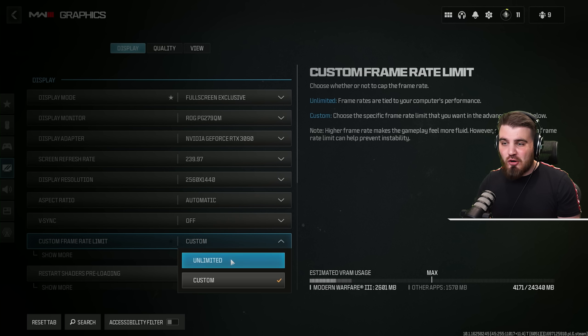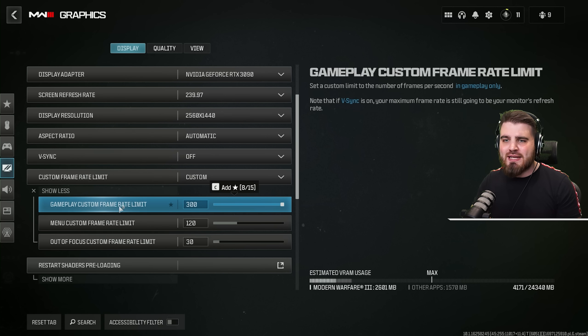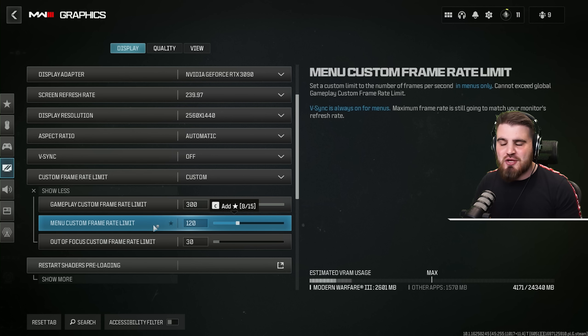For your custom frame rate limit, a lot of people will just select unlimited. What I'd recommend is that you instead select custom, then click show more, and in here you can set your gameplay, menu, and out of focus frame rate limits independently. For gameplay you can max this all the way out and just get the maximum FPS you can. For menu I'd recommend something like 120 which feels nice and smooth when doing your loadouts or settings, so we're not pushing the game to its max in the menu for no reason.